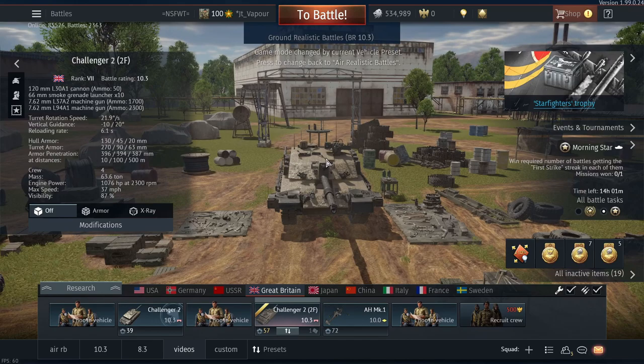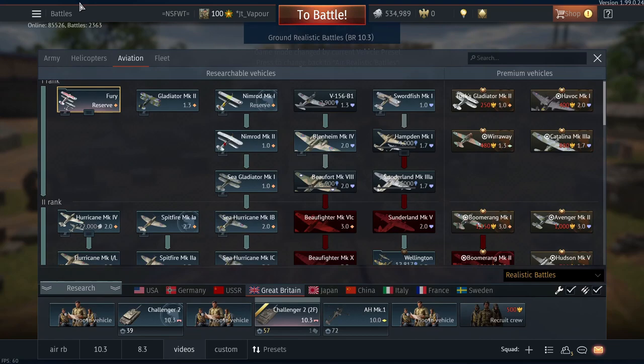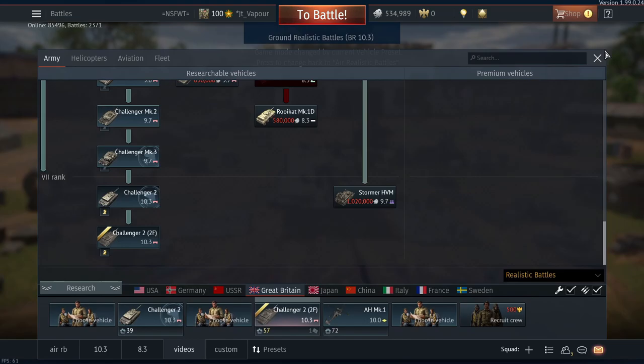What's happening lads and lasses. In today's video we will be reviewing the new Challenger 2F that recently dropped with War Thunder patch 1.99. This is the second Challenger 2 for Britain, and as you can see it comes right after the original Challenger 2 - it's basically just an upgraded armor package version.